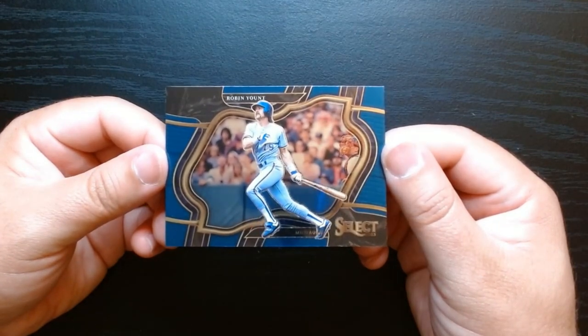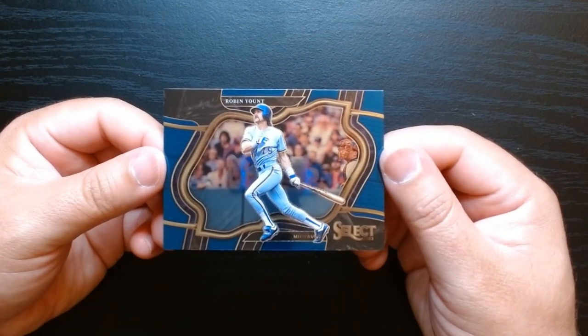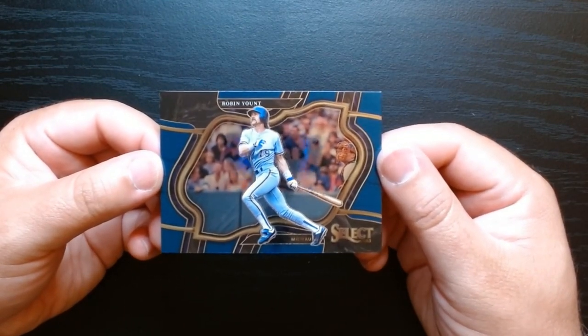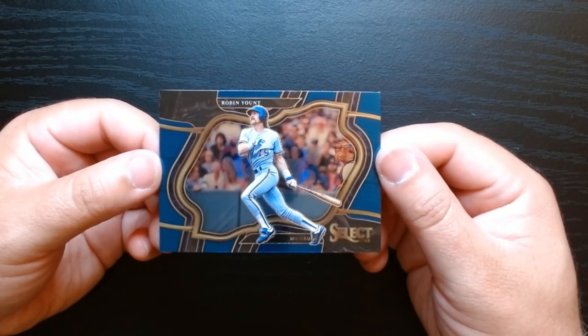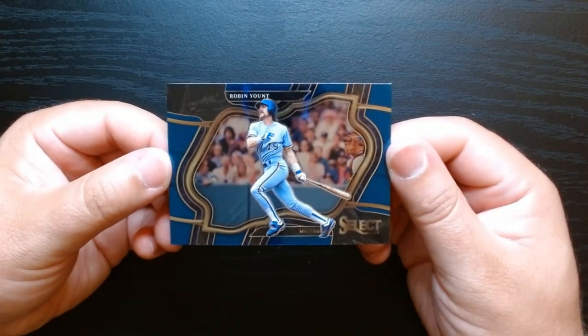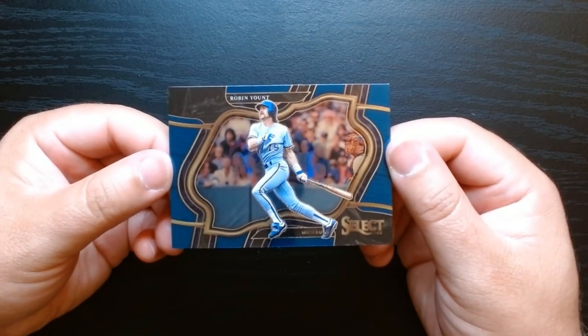My favorite card is definitely the Diamond Level of Robin Yount — I love these horizontal ones. That's a pretty cool card. So that was 2023 Select Baseball. We didn't get Bobby Witt, who I wanted to pull — he is in this set as the cover player on the box. But if I find it again, maybe I'll try one more time. Hope you guys enjoyed it, see you next time!